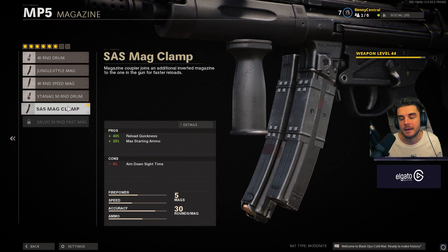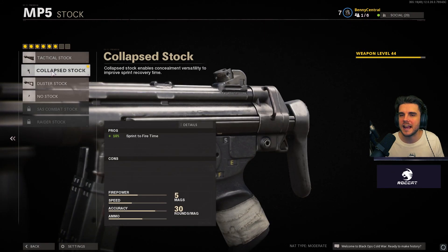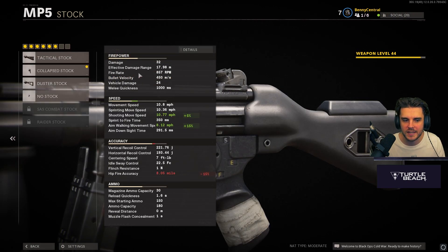For the magazine I go for the SAS Mag Clamp. I was using the 40-round mag but the reload was really slow. This is 40% quicker and gives more starting ammo, with only a minus 6% aim down sight time. With an SMG I'm already shooting as I go to ADS or I'm pre-aiming, so it's not a big deal. For the handle I've got the Field Tape for flinch resistance — in a 50-50 gunfight my gun won't move. And on the stock, the Collapsed Stock gives a faster sprint-to-fire time so I can get my shots off quicker.